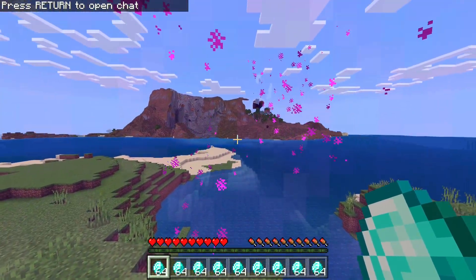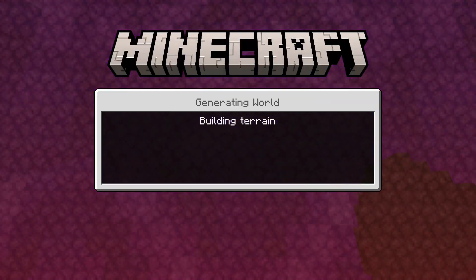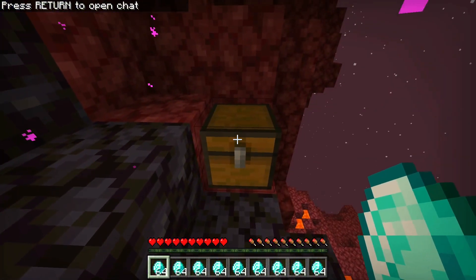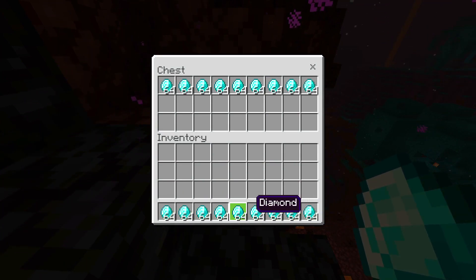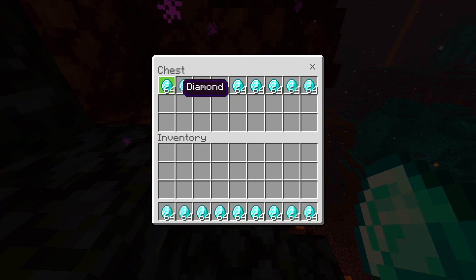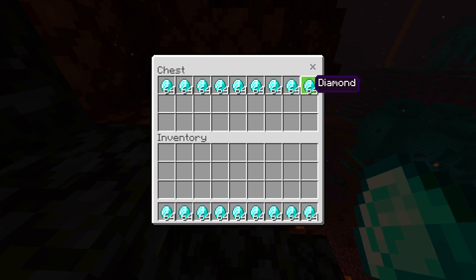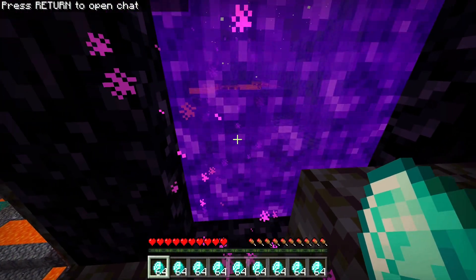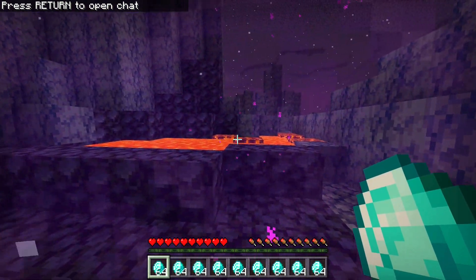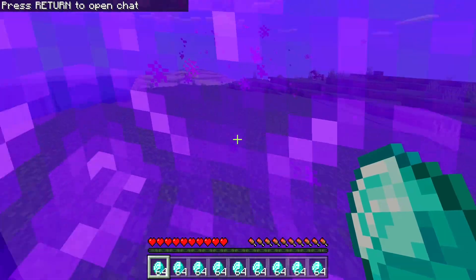Once you load back into your world, go straight into your nether portal. Now check your chest, and if the items are in your inventory and are in the chest, then the duplication glitch has been completed successfully. If for some reason your items are only in your inventory or just in the chest, then make sure to reattempt the duplication glitch by going several steps back in the video. If your items are completely missing, then simply make another copy of the original world and reattempt this duplication glitch again.